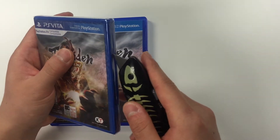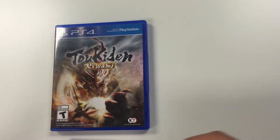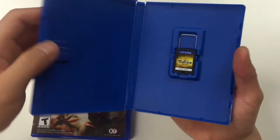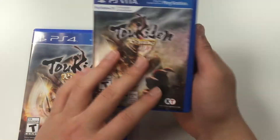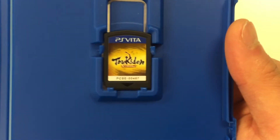Moving on to the PS Vita copy — as soon as you open it up, you got the game cartridge only. Is there anything behind the front cover? No, there isn't. So it's just like that. Let me get a quick zoom in of the PS Vita copy.